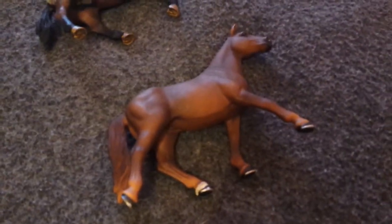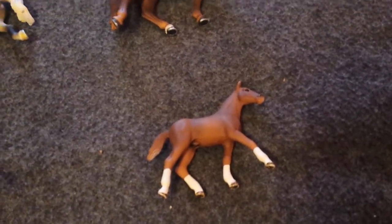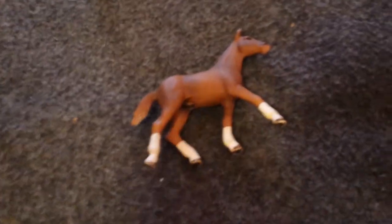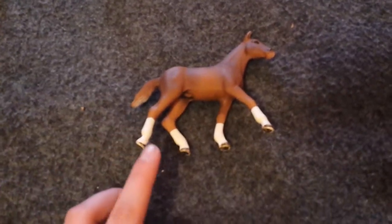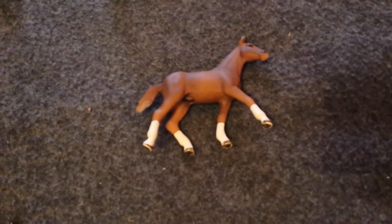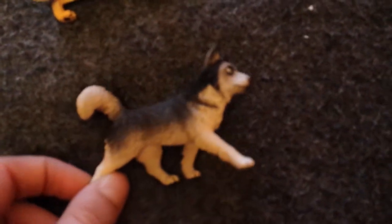Then we have the two Hanoverians. The Hanoverian Mare is Dancer or Dancing in the Sky. Sorry if you guys can hear any doors closing in the background — my mom just walked in. Here we have the Hanoverian Foal. I say that he's a yearling just because he looks older and he's more detailed. His name is Diego or Go Diego Go, which was like my favorite TV show when I was little. And then here we have our 2015 model of the German Shepherd — her name is Chloe. Then we have the 2015 Husky and his name is Max.